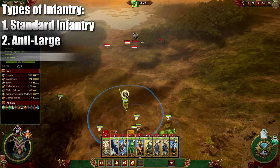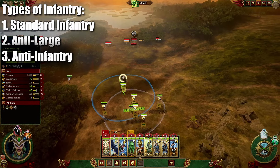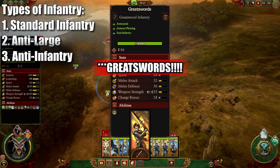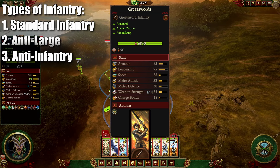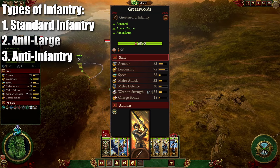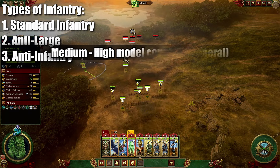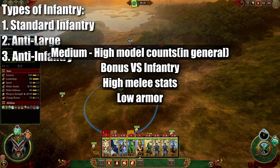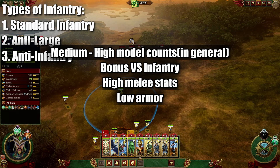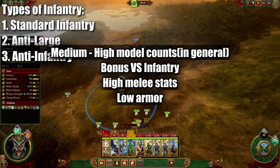Next up is Anti-Infantry. Anti-Infantry, for example, would be like the Halberds in the Empire. They get a bonus melee attack and defense versus infantry units as opposed to large units, and they're typically built out in a way where they only really do well against other infantry — in any other unit they would do worse. Good for holding down a frontline and countering other large groups of infantry units, but not very good for a more diverse army.